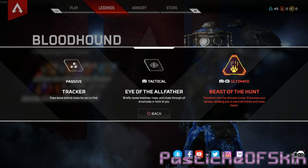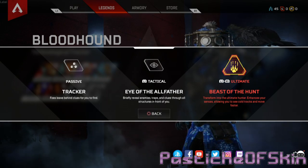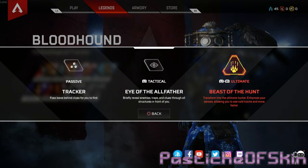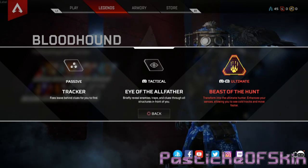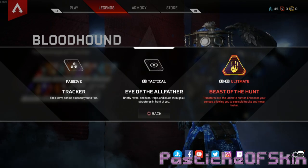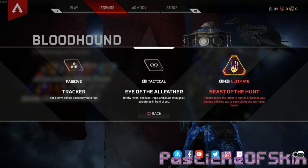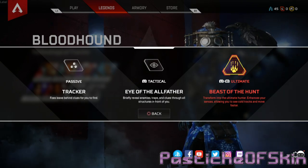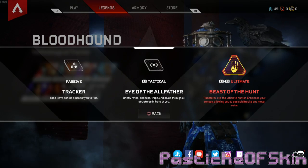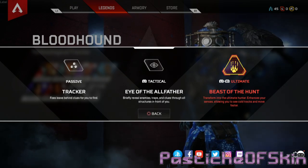Let's take a quick look at the skills since we're doing character-specific ones. Passive: Tracker - foes leave behind clues that you can find. Tactical: Eye of the All-Father - briefly reveals enemies, essentially like sniper scope vision to see through walls and spot anything anywhere. Ultimate: Beast of the Hunt - transform into the ultimate hunter, enhancing your senses to see old tracks and move faster. You can literally throw that on and hunt down nearby characters. This is essentially what I wanted - superheroes with unlockable skills inside a battle royale. Thank you very much for watching - this has been a quick look at Bloodhound from Apex Legends!